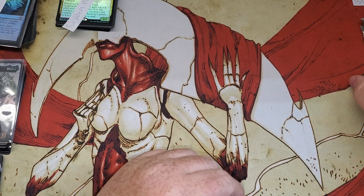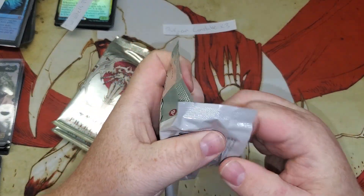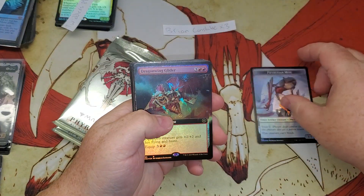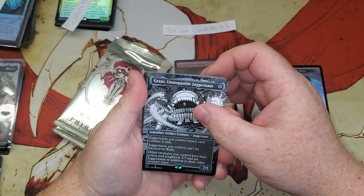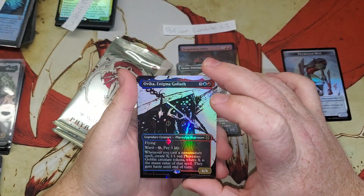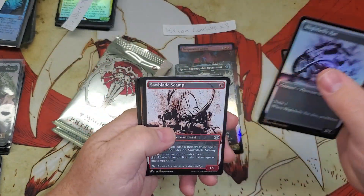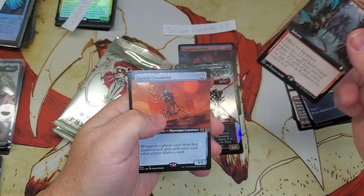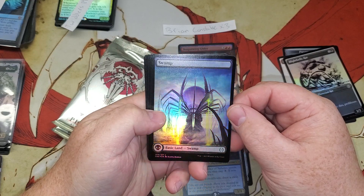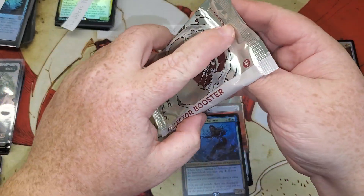All right next up, we have Brian Constable with three packs — three packs, three packs sir! Here we go. Dragon Wing Glider. We have Graz the Unstoppable Juggernaut — looky here — we have an Ovika, Enigma Goliath, and a completed foil. Got some rat action. Gold Warden's Gambit, Zenith Chronicler, and Ezuri. Stalker of Spheres. That awesome looking Swamp. First pack Brian — not bad, not bad!